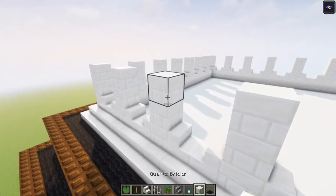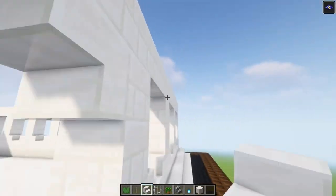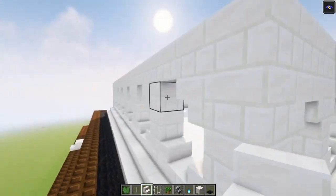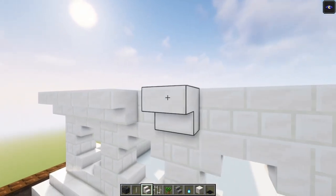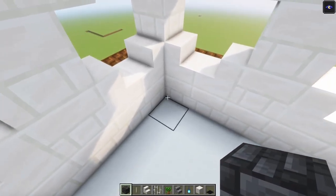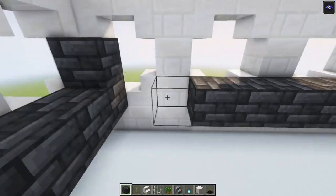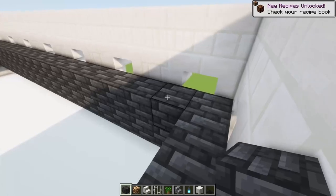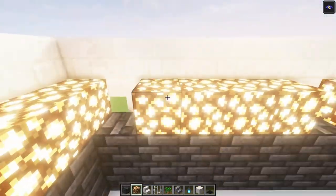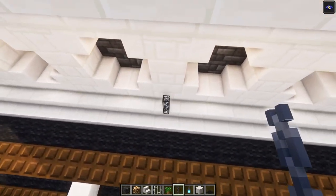Now we are going to do the exact same thing, but first just add a row of four blocks on top. Then go all the way around with some stairs again. Then go in and add your deep slate top blocks — just go up like this and cover this all up. Then simply add a row of glowstone. Now let's see how this looks — it's definitely adding something to it. Then we are going to take the chains and build it up just like this.